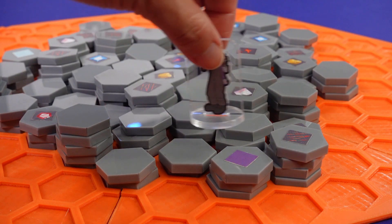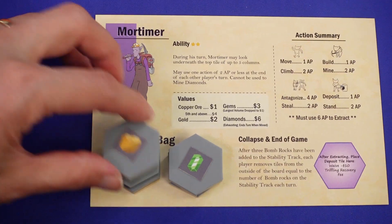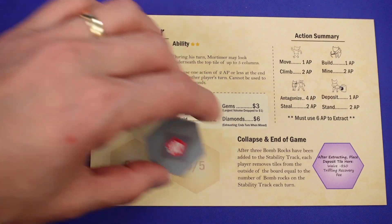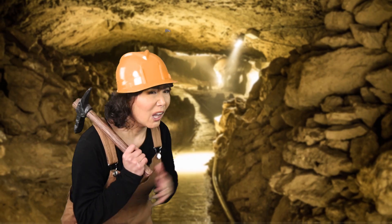Move back to your starting tile and deposit your resources for one action point each. Freeze up spaces in your bags and protect those gems from your opponents.